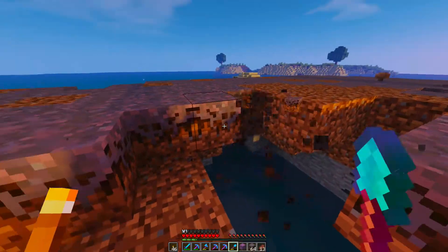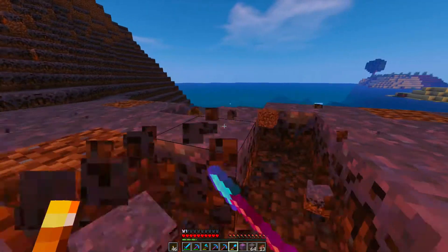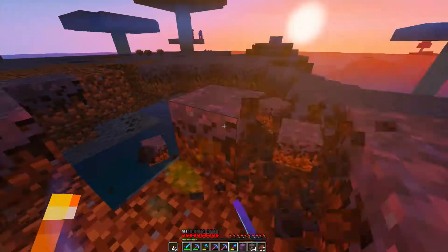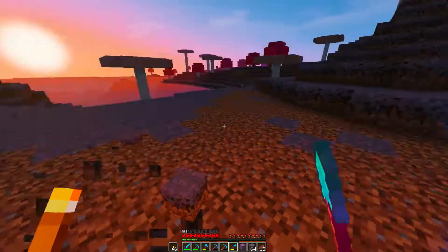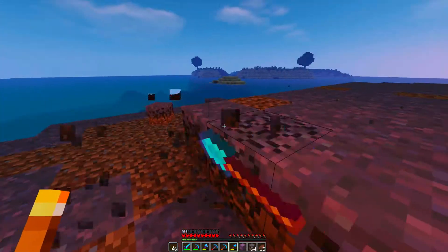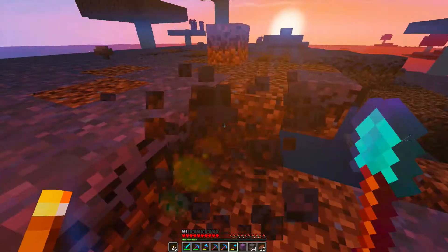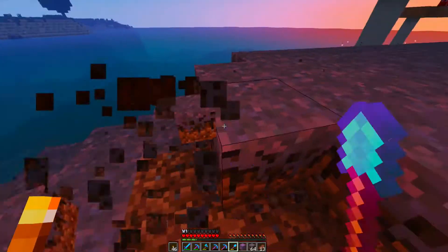This is a huge water hole down here. I can't even get too close. Let's come this way. It doesn't hurt if I get some dirt as well, because you can put dirt down. If I don't have enough mycelium — which I should, I should have more than enough — the mycelium will spread to the dirt. I almost fell in there. We're running out of time soon. Keep going.